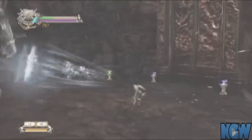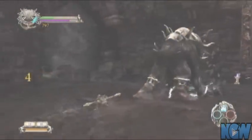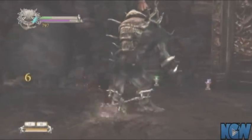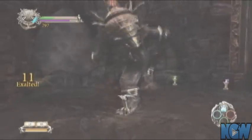I find it best to run up to him and use a bunch of light attacks on him when he's on the ground. You can use your magic here like I do — it does a lot more damage. It's not necessary, but it just speeds up the process.